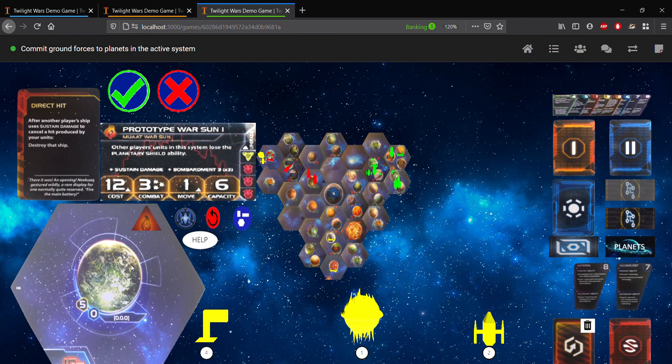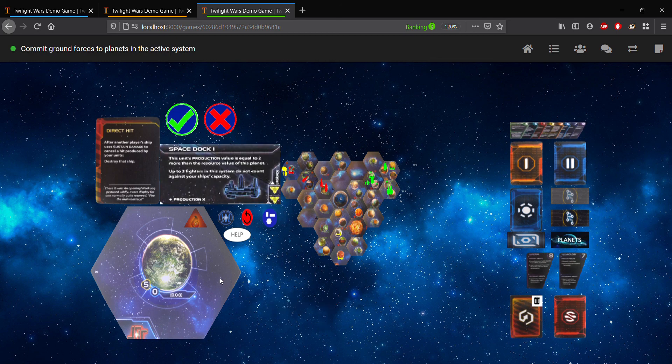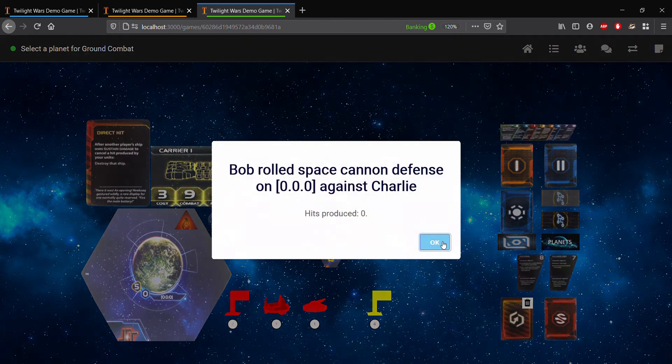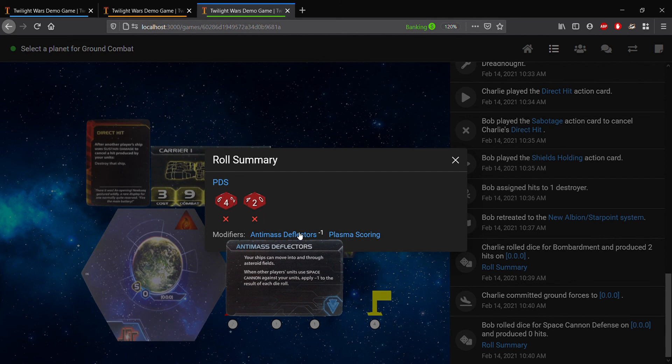Committing ground forces is the same as the regular step in the previous video when we committed ground forces to an uncontested planet. So we just click our infantry — we'll commit all four of them — and confirm. Now up next comes space cannon defense. The rules officially state that the player invading chooses which planet's space cannon defense happens — this is why it's asking the invading player and not the defending player. So all you're going to do here is click the planet, and we'll confirm that we want space cannon defense to happen. And we got lucky and avoided all PDS shots. Again, in the game log, you can see because of plasma scoring there were two PDS shots. However, we had a minus one modifier as well because of anti-mass deflectors to each roll.